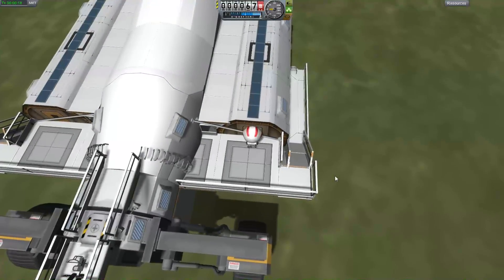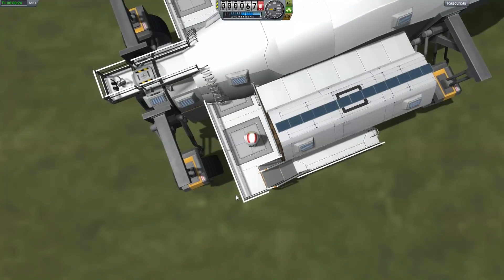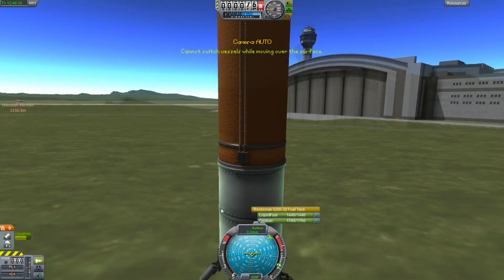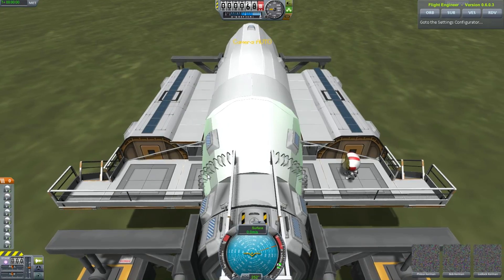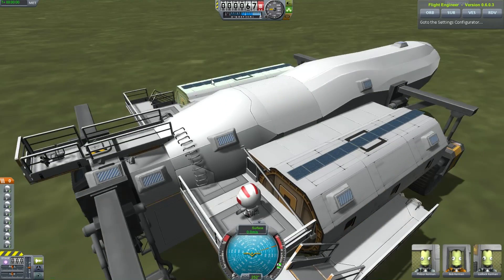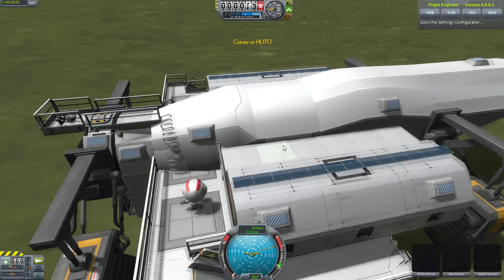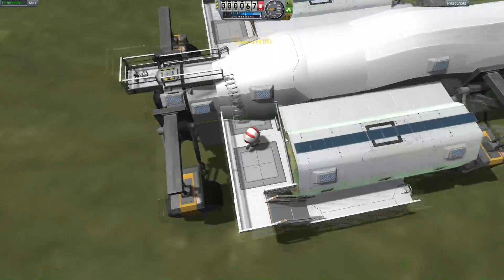Let's wander around and take a look at this spacecraft. It seems to be sliding around a little — that might not be right. Maybe I should stop this vehicle. We can't turn on the brakes because there's no other control nodes on this whole thing, just these guys sitting in their office area. It does actually need an honest-to-god Kerbal sitting in it to make it work.